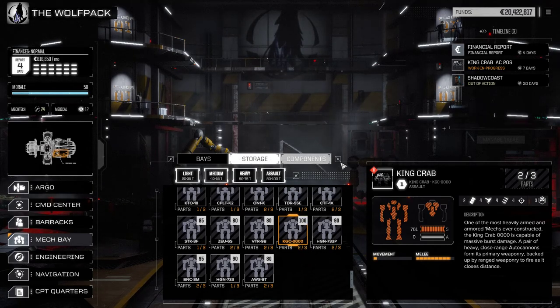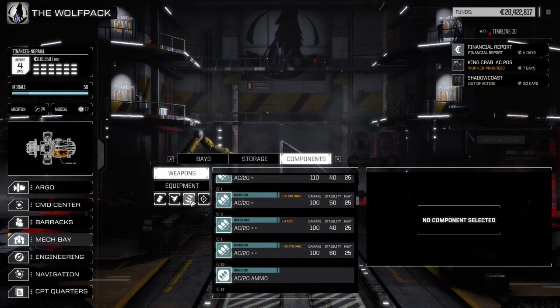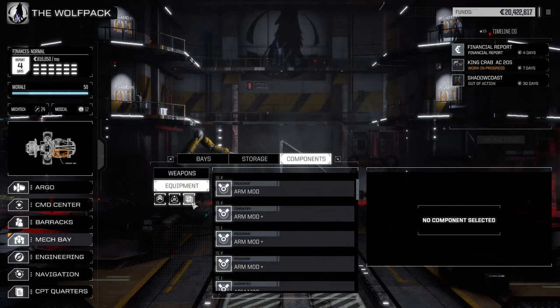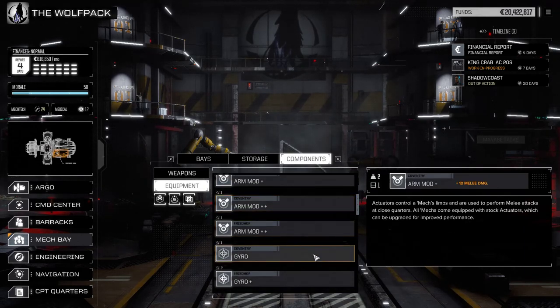The other section you can use here is 'Components.' When you click on components, it shows you all the gear that you have. You can scroll through it on the left, sort by ballistics, lasers, or combinations. You also have the option to tab between weapons and equipment — equipment being the other things you're going to put on your mech.